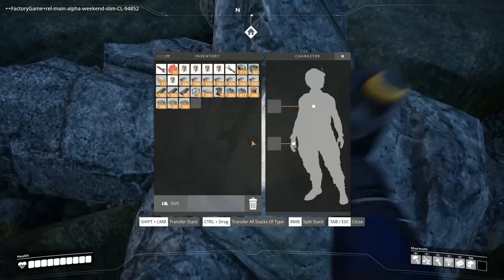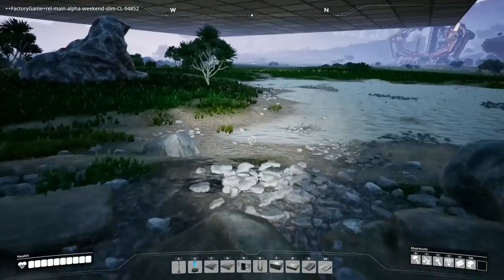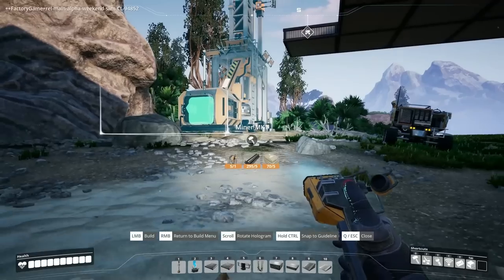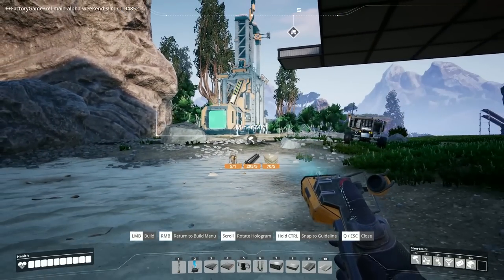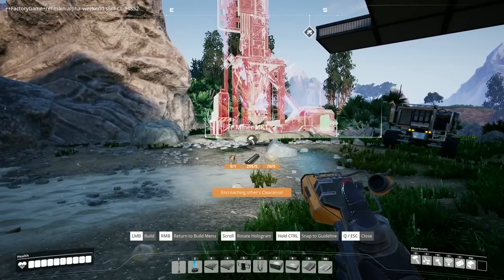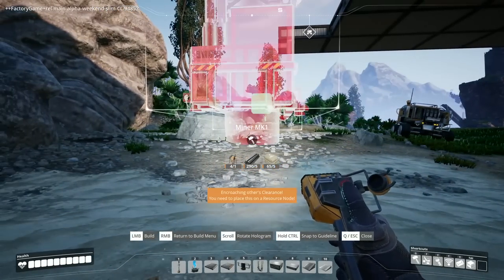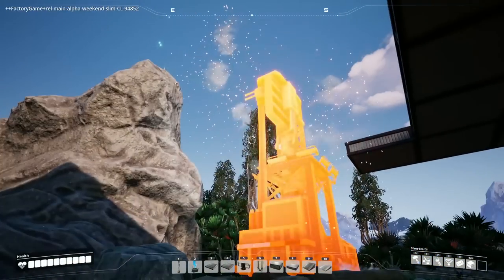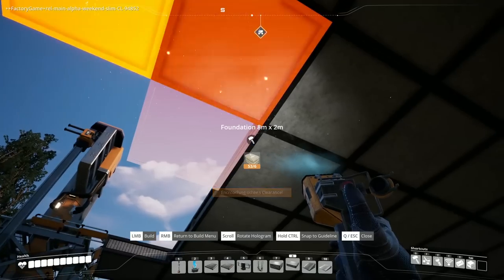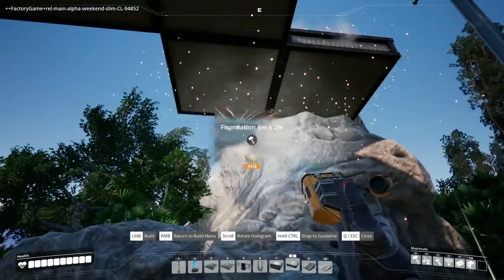We're going to get rid of all the limestone we gather from here because we don't need it. Let's see how this one works - it worked! We can move stuff correctly. If we face it this way that gives us more room in the back. We might be able to build this out over another one - this one's blocked because it's encroaching. We can block that in and have a line down, that'll be nice.